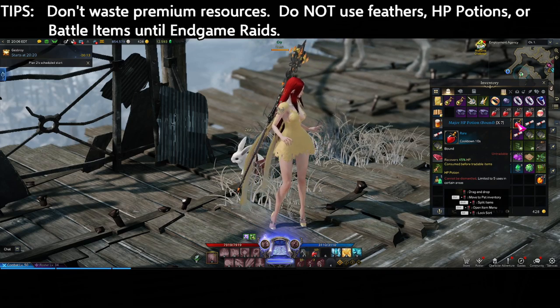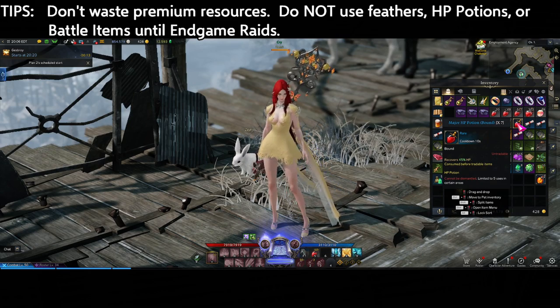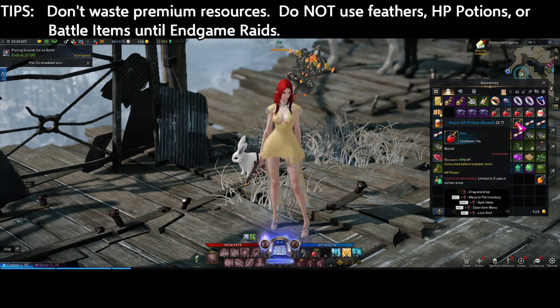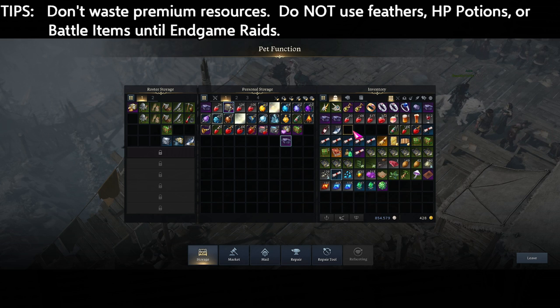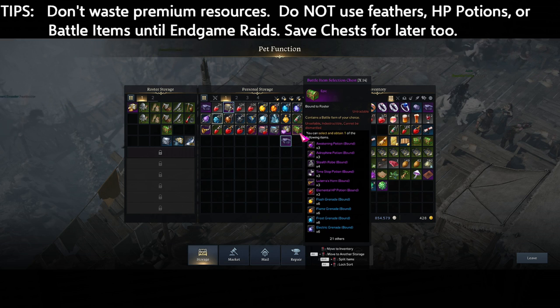HP Potions recover a percentage of health, so they are always going to be good, and you can only use these in raids. Save as many as you can since they are pretty expensive to make. You also get a whole bunch of battle items which you should not use until endgame — they are limited, so save them until you really need them. You also get chests that give you a selection of battle items; save these until later when you know what you want and need, then use them afterwards.